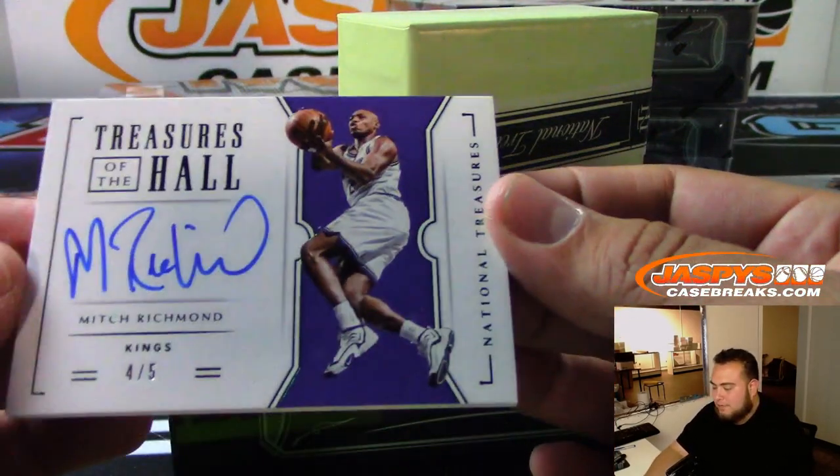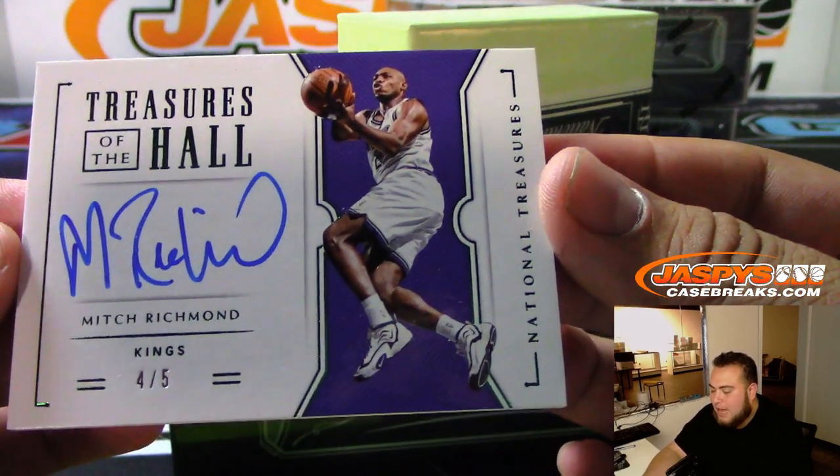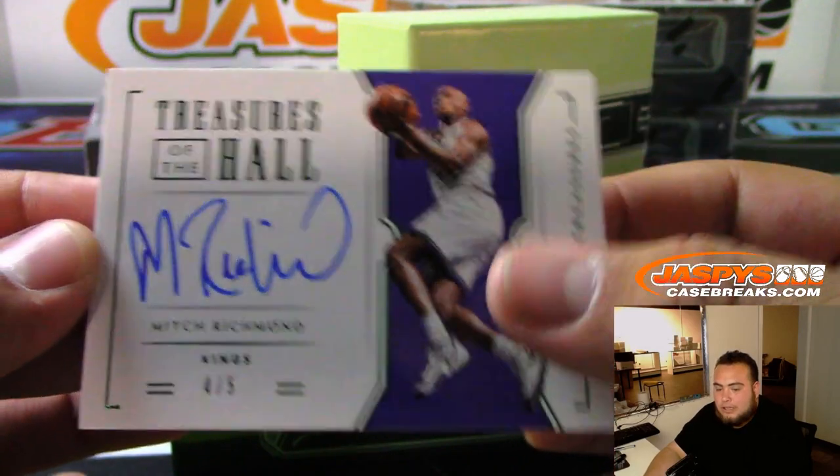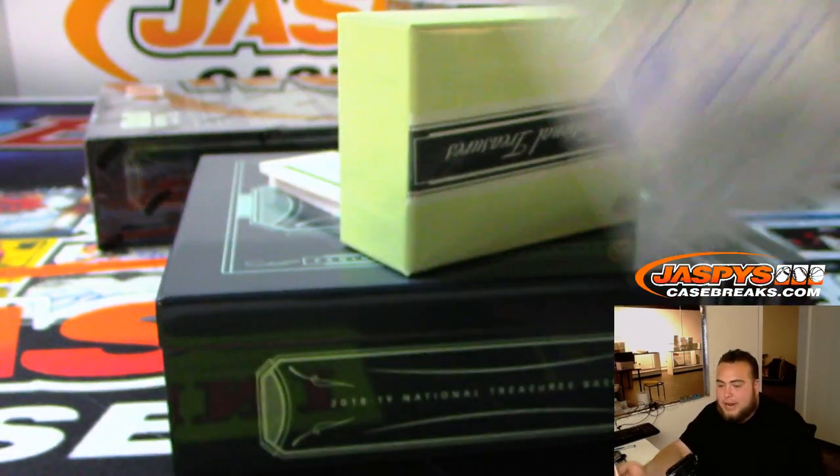We have Treasures of the Hall, 4 out of 5, Mitch Richmond. Sacramento Kings with that one — Ken.